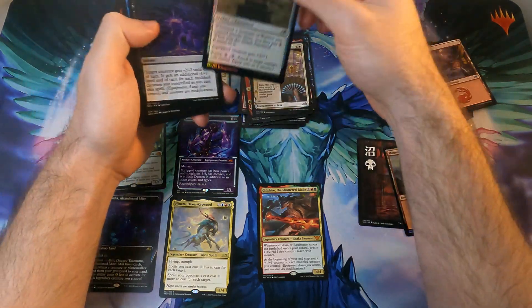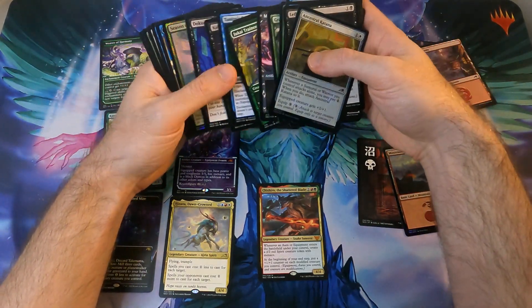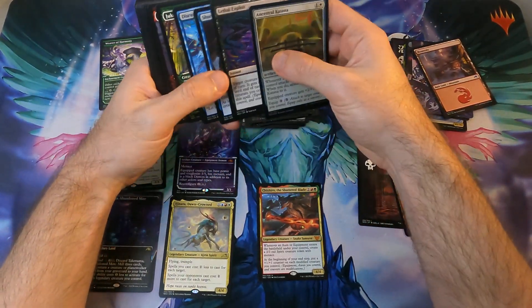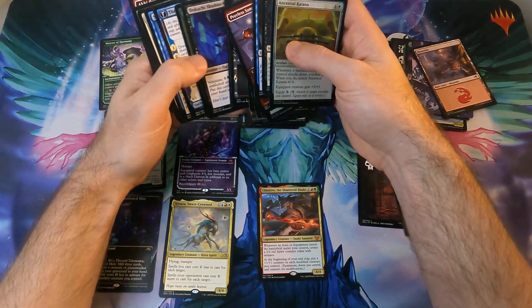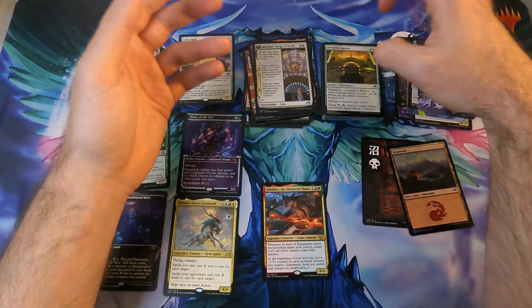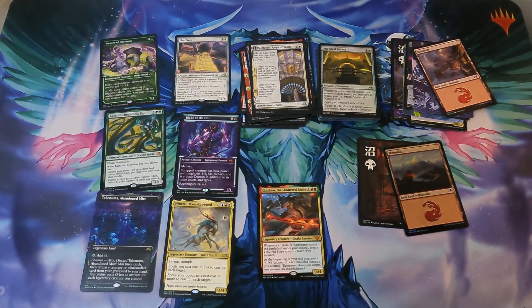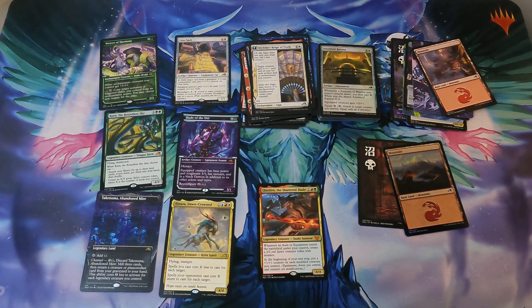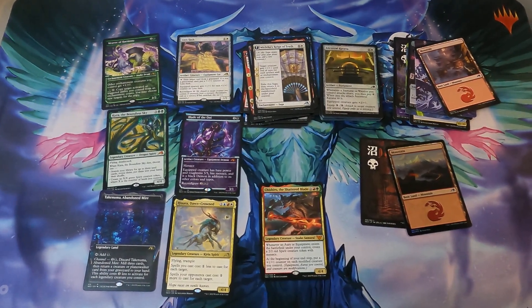This one is also a common, although — yeah — this is a lot of commons for four set boosters. It's five, ten, fifteen, twenty, twenty-two total, so about five and a half per pack on average. That's quite a bit out of twelve or thirteen cards. It's twelve cards plus the archive card, so that's almost half the pack just commons.